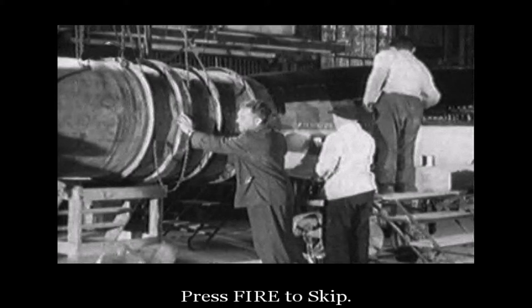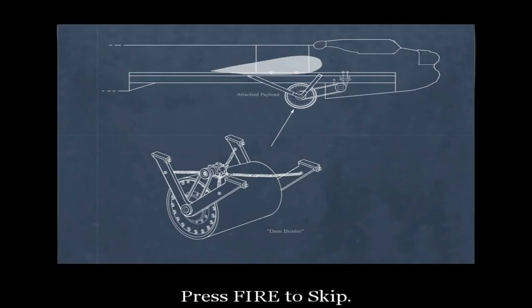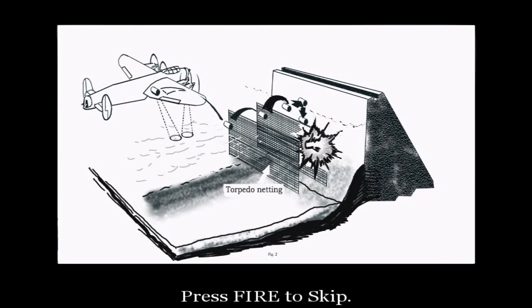Last year, a clever fellow by the name of Dr. Barnes-Wallis created an odd sort of bomb that was specially designed to breach these dams. Using these bombs, the Dam Busters from 617 Squadron successfully breached the Mona and Eda dams, causing extensive flooding and damage to the industrial heart of Germany.